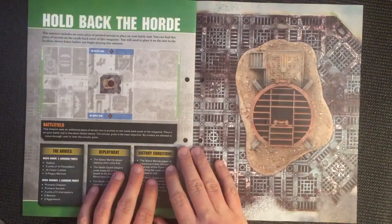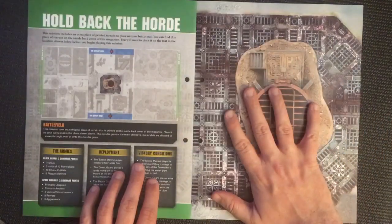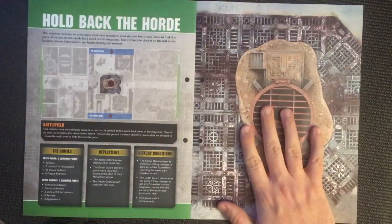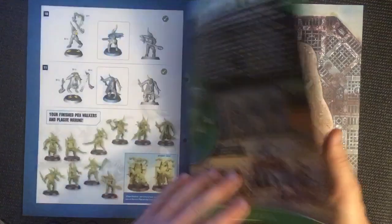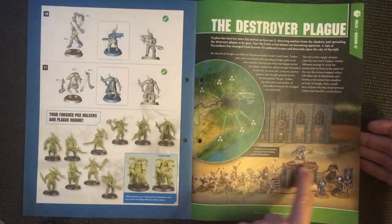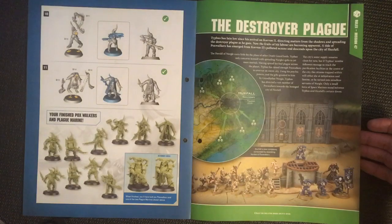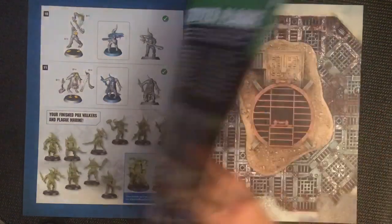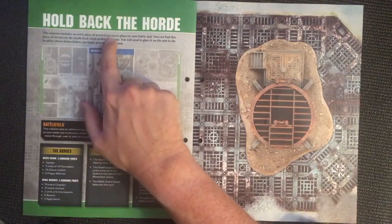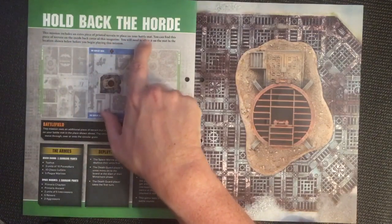So we've got this piece of printed terrain — we're going to rip this off and use it on the battlefield. And if you look, there's also a 3D representation of it that's been made up, which looks nice. The mission includes an extra piece of printed terrain to place on your battle mats — you can find this piece on the inside back cover of this magazine.